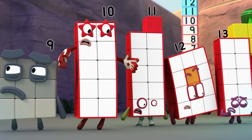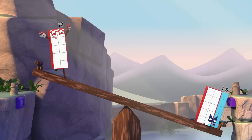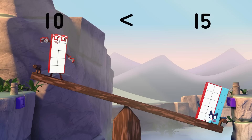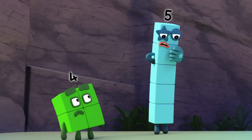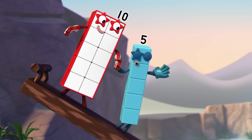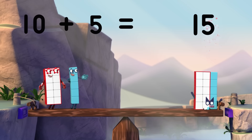We need to balance the bridge out before 15 falls off. But I'm not big enough to do it alone. 10 is less than 15. You need 15 blocks to balance me out. But 15 is 10 and 5. So if I lend a hand... 10 plus 5 equals 15!